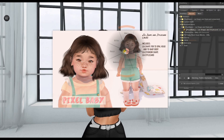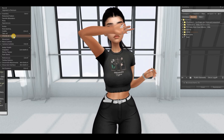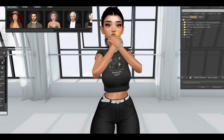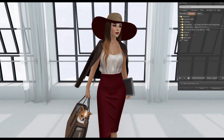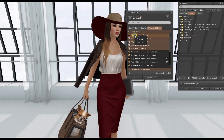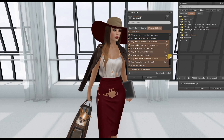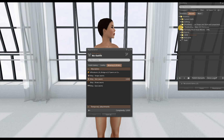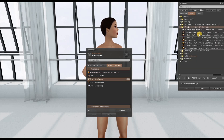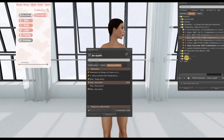I only have 900 lindens left, so hopefully I can pull everything together to get the skin and everything. Now we have to put everything together. The easiest way is to choose a new avatar and start from there instead of taking everything off individually. Now let's take everything off — recent items, take off all the alphas, the shoes, the Bitsy, and everything else until we're left with a clean base.